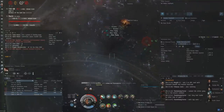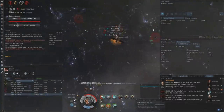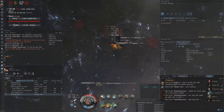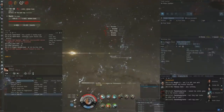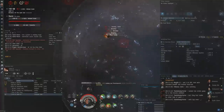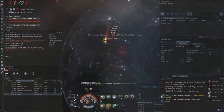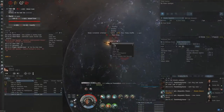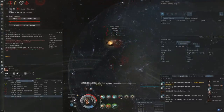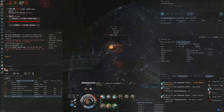I decide to re-approach the gate so I can de-aggro and jump. The Griffin gets a second cycle off on me — two cycles — and when I kill him and look at the fit, you can see he has full Minmatar jammers. So he's actually able to keep me almost permanently jammed, despite me having 20 sensor strength in a cycling fit.